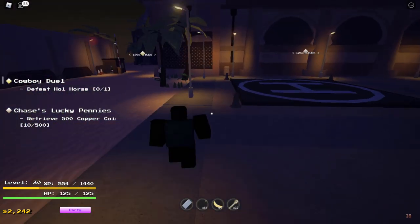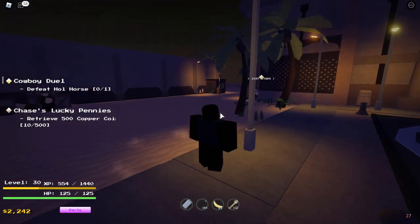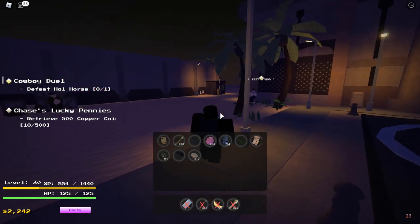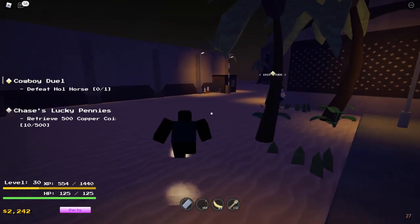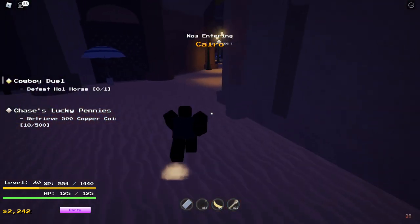Hey guys, welcome to another video, it's Blize again. Today I'll be playing Project Star again, and I'll be showing you guys how to become a vampire and how to get the umbrella, which I've already gotten. It cost about 800 — I kind of forget exactly how much.